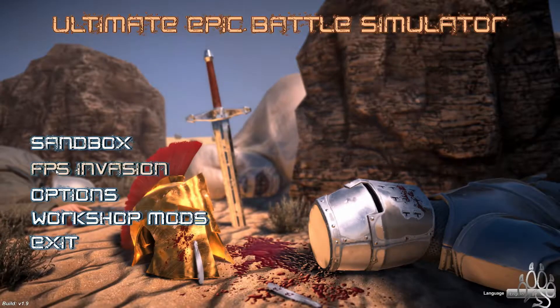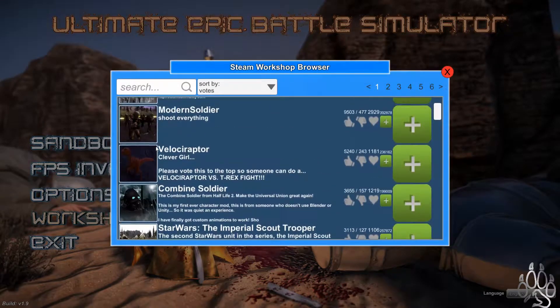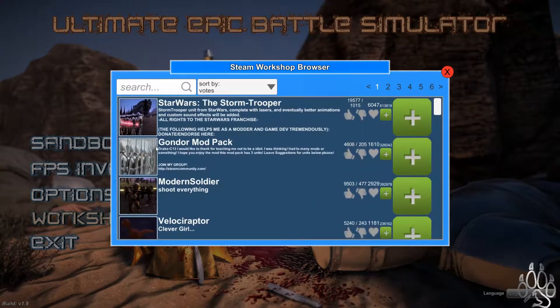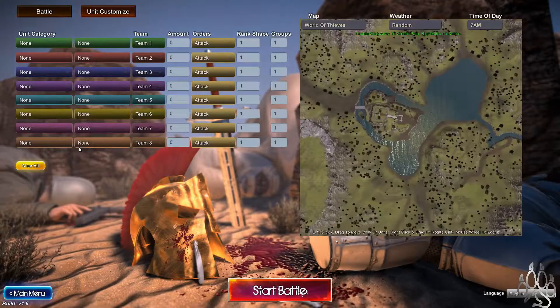So we got FPS invasion options, workshop mods. There's a lot of workshop mods — look at all the ones that come up. There's like a Velociraptor, there's like Star Wars, and like Gondor, and all kinds of crazy stuff that I'm actually excited to get into. But let's just try regular sandbox.